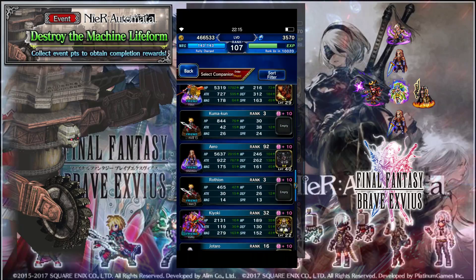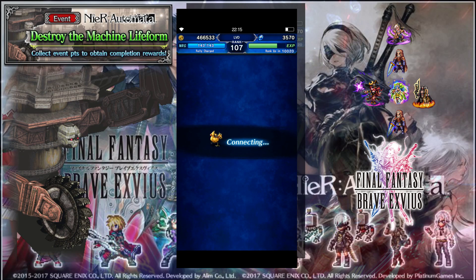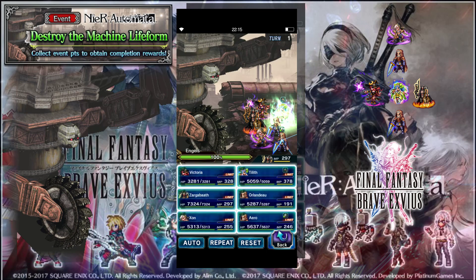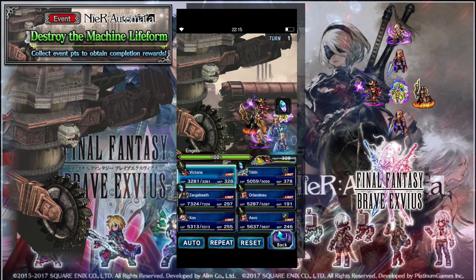A few quick tips to help you get through the raid event and beat up Mr. Engle, the building robot in Destroy the Machine Lifeform Elite. Now you only need a few things. First thing you need to know is that he's got a really high attack stat, so you've got to break it.